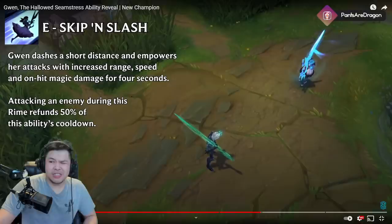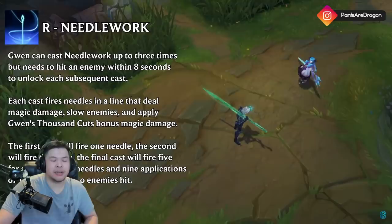She probably does have AD ratios but she does magic damage — might be a little OP. The E empowers attacks with increased range, speed, and on-hit magic damage. We don't know — maybe she's just based off percent health.